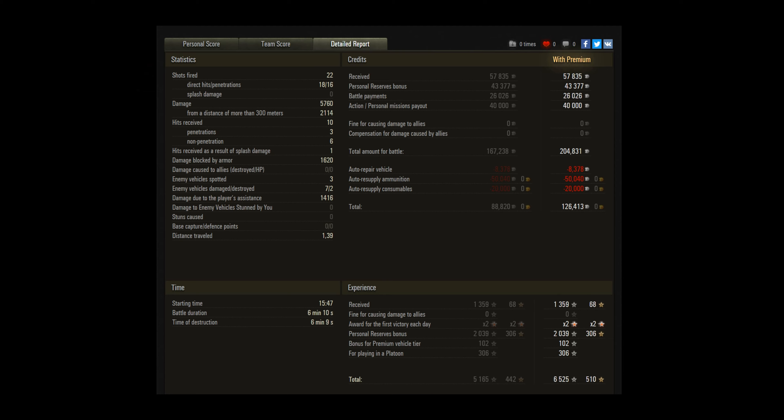Pyro fired 22 shots — 18 of those hit and 16 penetrations achieved out of that. He had quite a few payouts happening there. This game was done just in the last few weeks, so still getting the Holiday Ops bonuses, giving a very nice total before tax of 204,000. With a modicum of premium ammunition — he was top tier so didn't need to use all of it — and some consumables, he made a nice profit there of 126k.